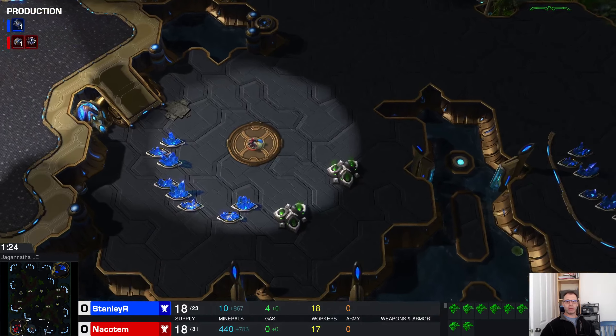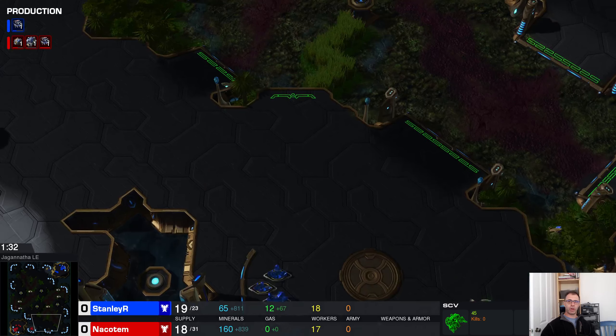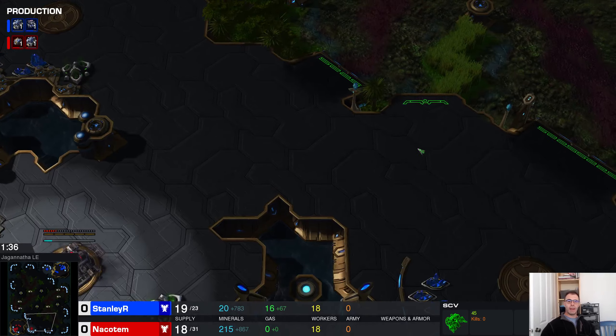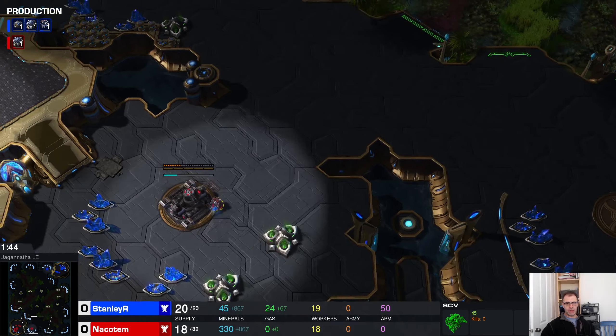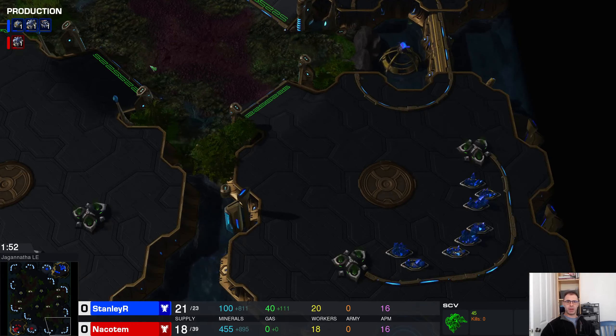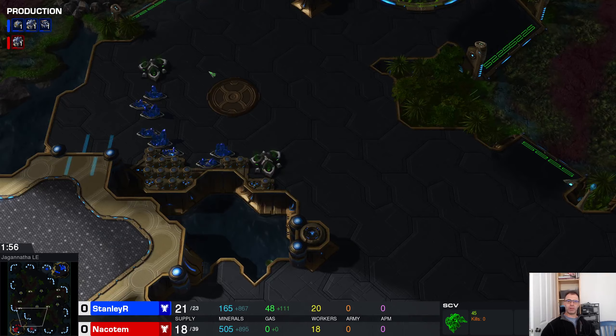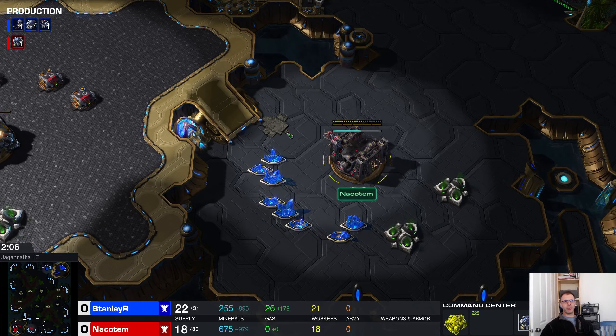You can get your natural up pretty quickly, and you can get your third up pretty fast as well. If you have your army positioned somewhere in the middle you can defend both. The fourth is a little bit trickier and you might find it harder to hold that as well. But that's when planetary fortresses come into the picture.